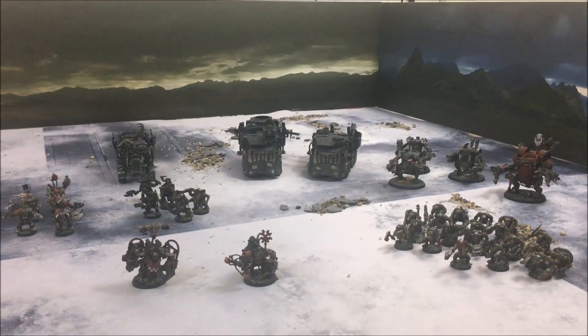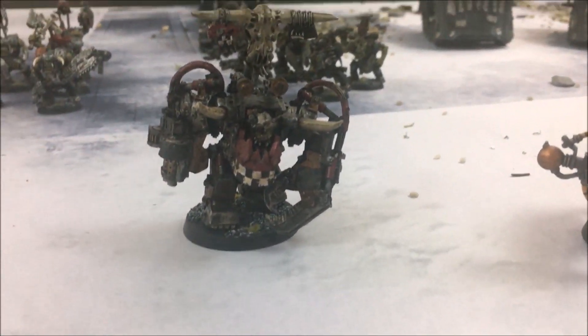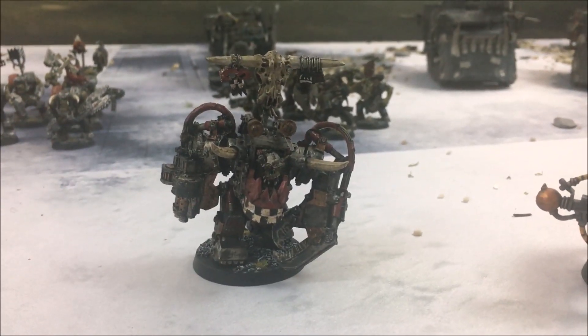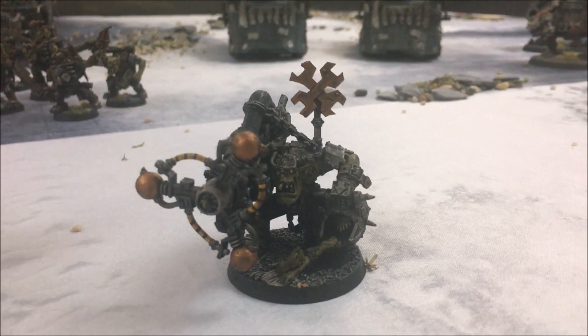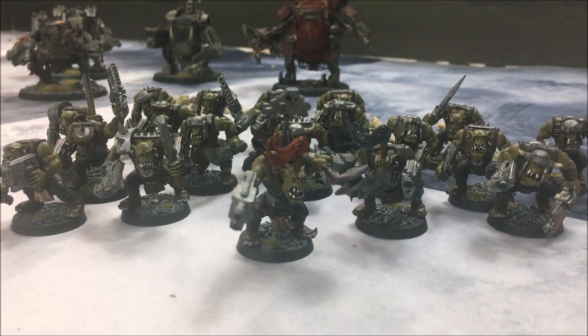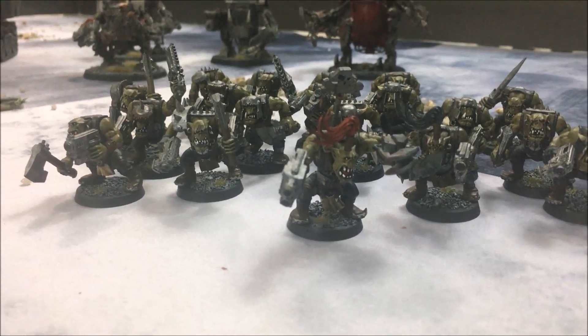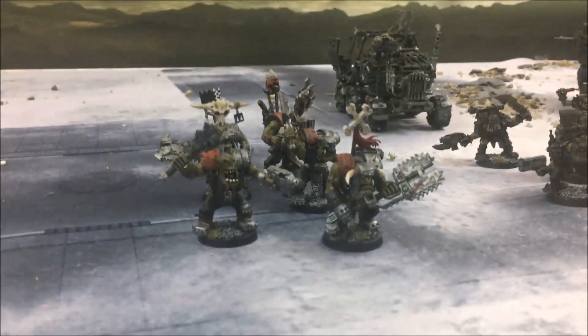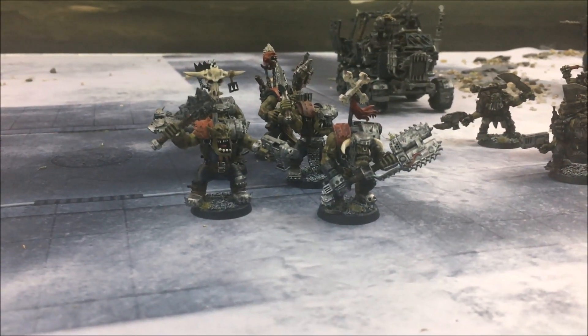Here are the Orks using a Spearhead detachment. For HQ and Warlord I'm taking Gazskull Thrakken — his Warlord trait is Tenacious Survivor. For the second HQ I'm taking a Big Mech with a Shock Attack Gun. Into troops I'm taking a 20-boy squad, with the Nob carrying a power claw. Into Elites I'm taking a 5-Nob squad with a power claw and two big choppas.